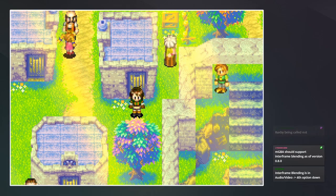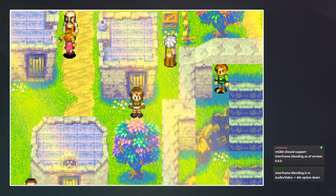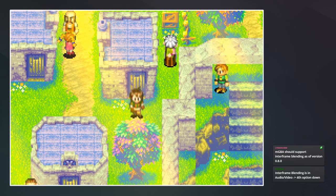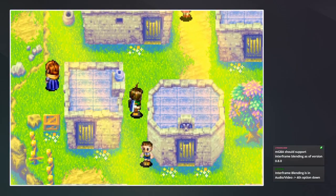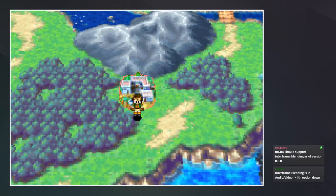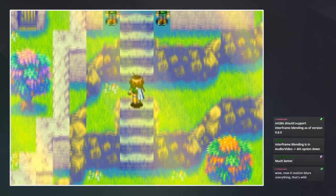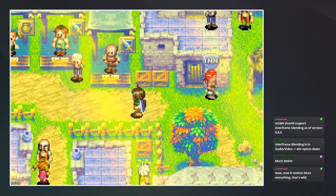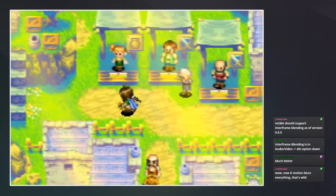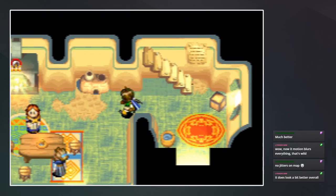mGBA should support interframe blending as of version 0.8 — I have 0.8.1, so I can check that real quick. It should be in audio/video — forward, options, down. Okay, I turned it on. I can quickly exit town and take a quick check to see if that fixed it. I think that fixed it! Well, good — thank you guys for doing the troubleshooting for me. It does look a bit better overall, no jitters. Yeah, no jitters is probably an improvement.